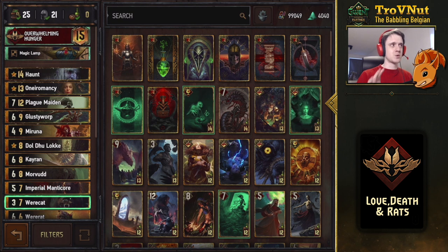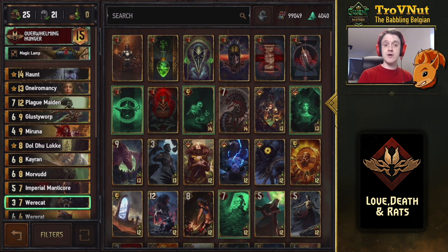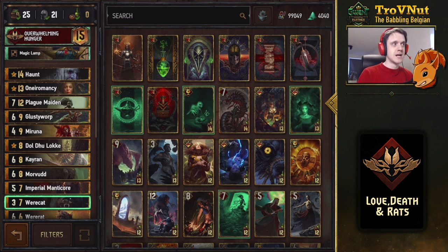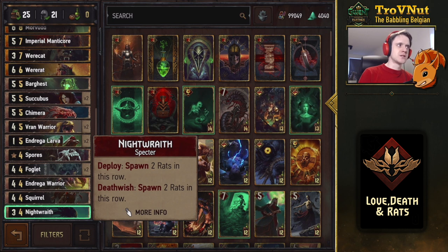The basic concept will become apparent quickly once we get into the example match, but first we're going to go through the entire card list. If you don't want to look at that you can immediately skip to the example match using the timeline below. For those still here, let's go through the cards one by one. Night Raid is a death wish unit — this deck is going to be filled with death wish units.